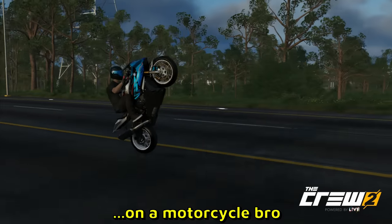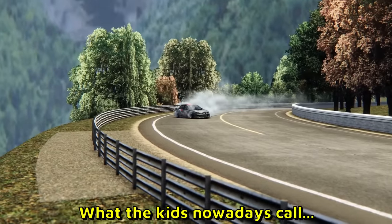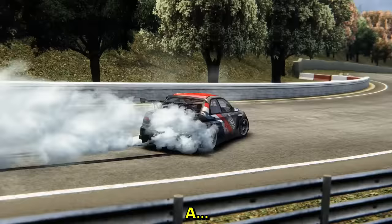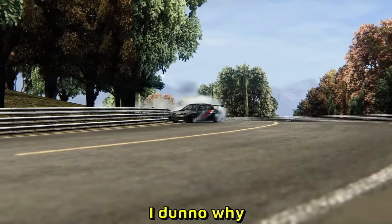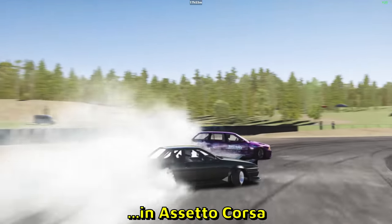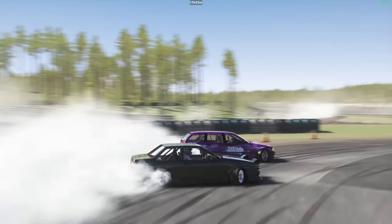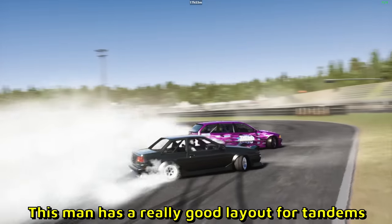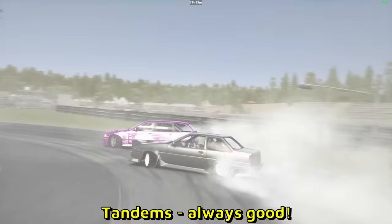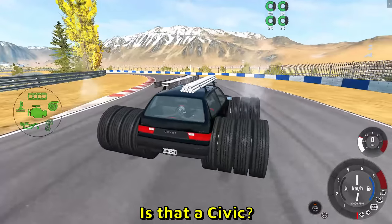Man did a 360 on a motorcycle — I've never seen that before. And suddenly a tandem in Assetto Corsa — I even know this map. It has a really good layout for tandems. Oh boy, is that a Civic? Yeah, that's a Civic — it looks like it needed a little bit more traction, so someone added a couple of extra tires.